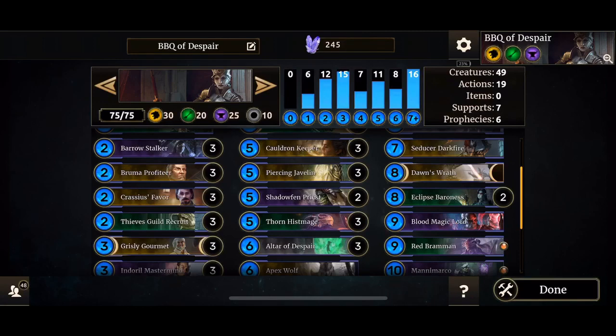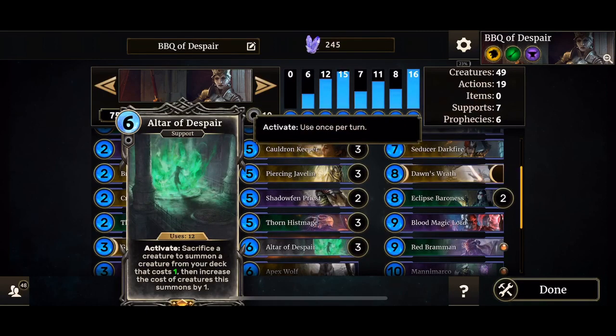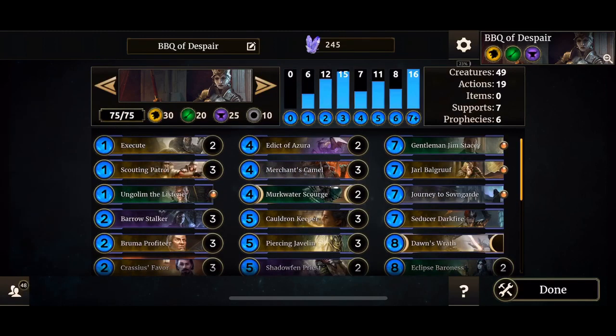As you've guessed, it's a deck based off and built around Altar of Despair. Here it is. Sacrifice a creature to summon a creature from your deck that costs one, then increase the cost of creatures this summons by one. Basically you just cycle through the cards in your deck, summoning bigger and bigger stuff. And this deck does wonders.